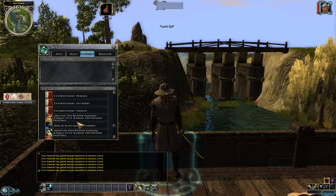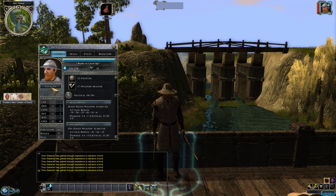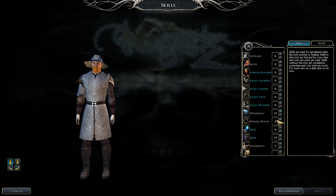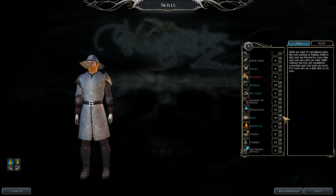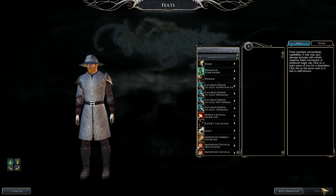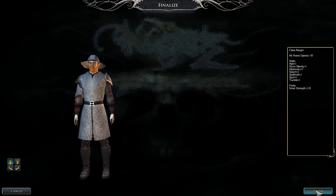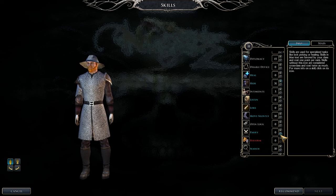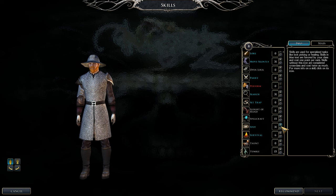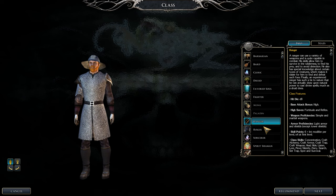We now have 26 Strength. Continue Ranger leveling. Focus on Hide, Move Silently, Search, and Spot to get the top four skills maxed to 33. Hide in Plain Sight (outdoor version) lets you hide in outdoor areas like a Shadowdancer, but only outdoors. If you're in trouble, hide up, drink a potion, and attack again. Next, take your third and final Great Strength pick — the next stat point from levels will come at level 28. If you can't do cross-class skills, put extra points into Survival or your fifth chosen skill.